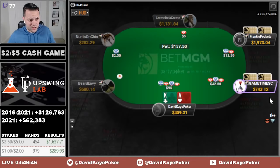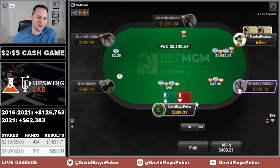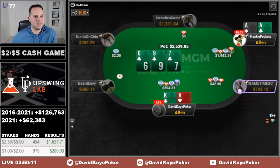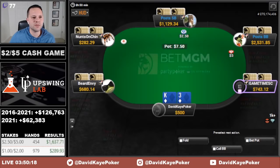Under-the-gun opens, 3-bet from the hijack — we're going to cold 4-bet the cutoff. Under-the-gun jams; I don't love it, but if they fold we've got so much money in that against queens and jacks we just have to call. They have aces — not going to be good. They also have the club straight flush draw to chop. Going to lose there. I think our play is okay to get it in, but obviously a frustrating spot preflop.